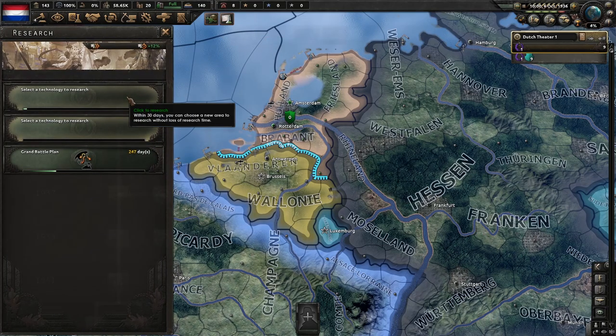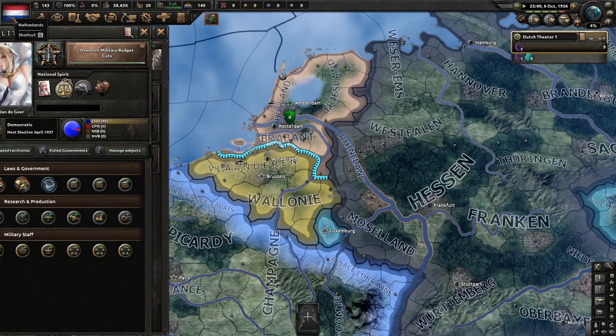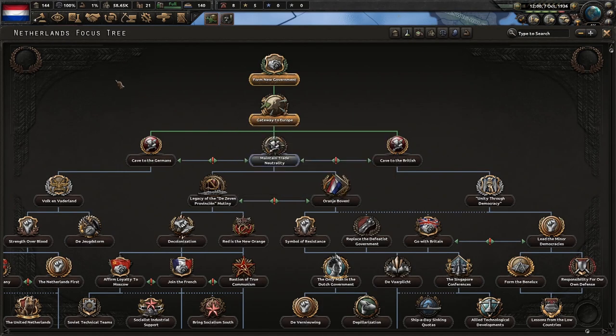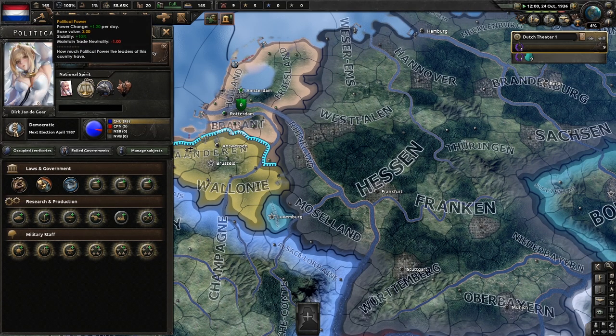Mechanical computing and disperse industry are finished, so we'll do disperse industry two and construction one. Since overturn the military budgets is finished, we can now do maintain trade neutrality. Don't spend any political power — just wait, sit on it for a bit.